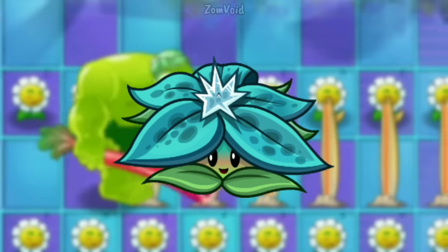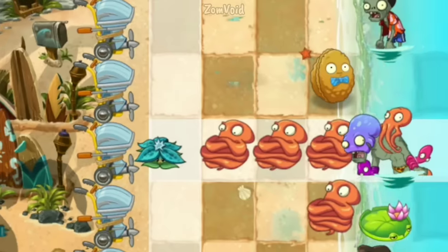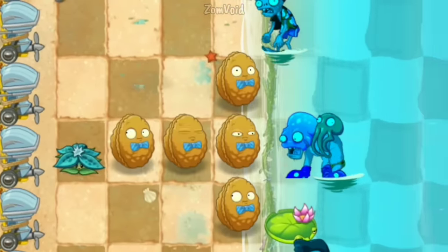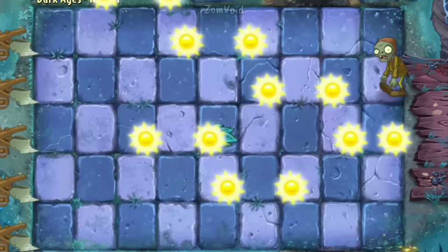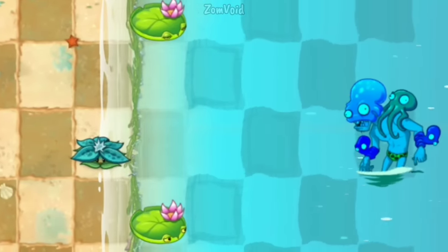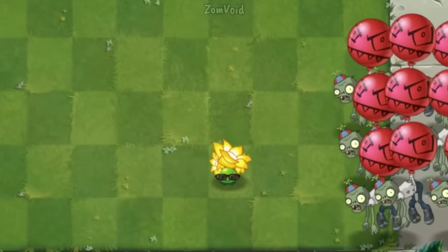Boinsetta is a Winter Mint family plant. When planted, she deals heavy damage to all obstacles such as octopuses and tombstones. She also bounces all zombies back and chills them for 5 seconds. She can instantly pop every Balloon Zombie.